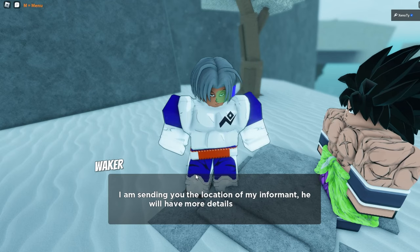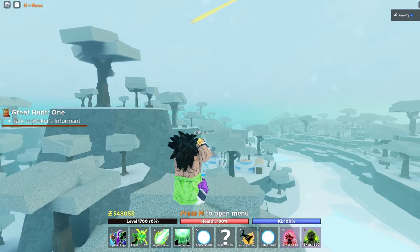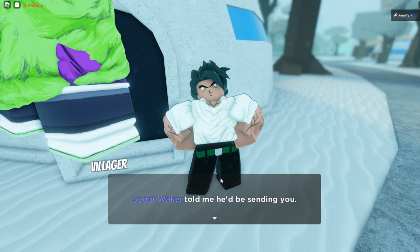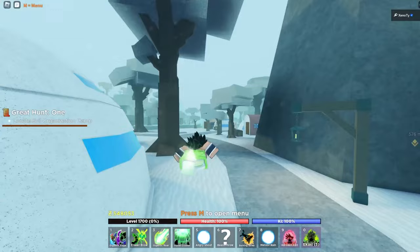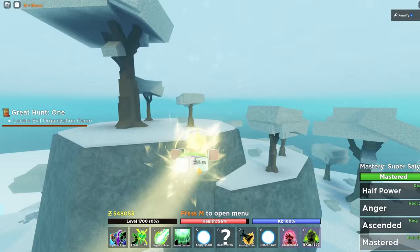Now we've got to talk to Walker's informant. The informant says: 'Scout Walker told me he'd be sending you. The situation is very tense — we've lost full control of the island. At this very moment, our leaders are being held hostage. Be quick and make sure all of our people remain alive.' We need to locate the evil organization, which is over here. I definitely think they want us to fight them, so might as well.